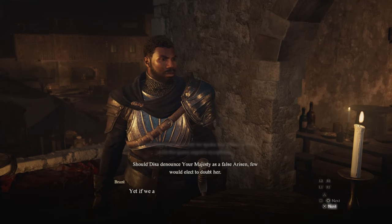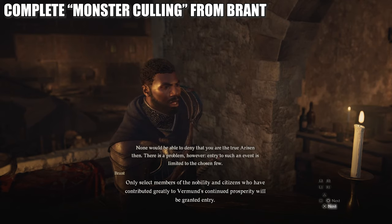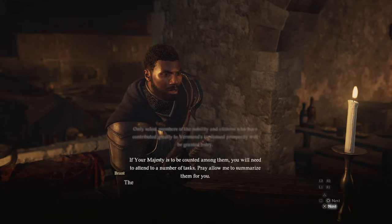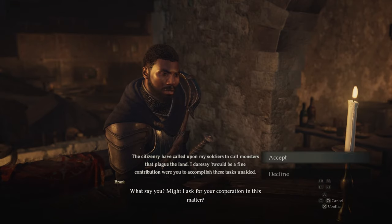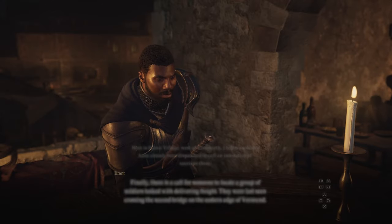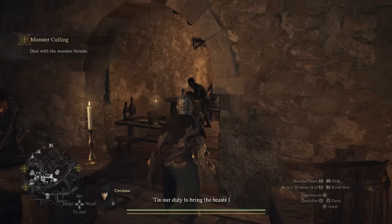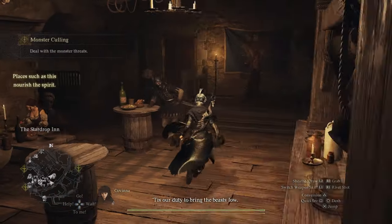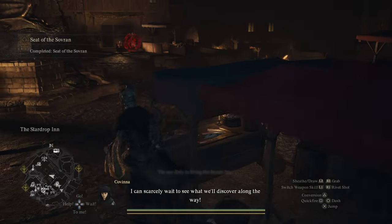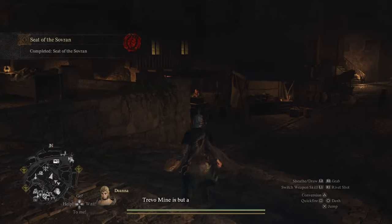Your first priority is going to be completing the quest that you get from Captain Brandt: Monster Culling. This seems to be the questline that triggers the Royce Dragon attack in Melv, and you need this event to happen. So your first priority when starting a new game or new game plus is to quickly get Monster Culling done from Brandt at the inn in Vernworth. If you leave Monster Culling for too long or don't do it at all, it's very possible you will completely miss the romance opportunity with Ulrika.